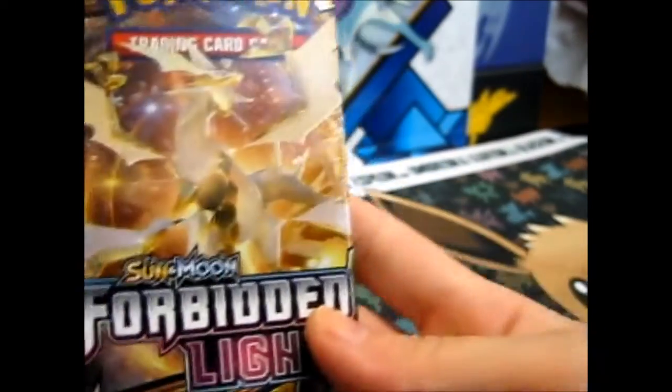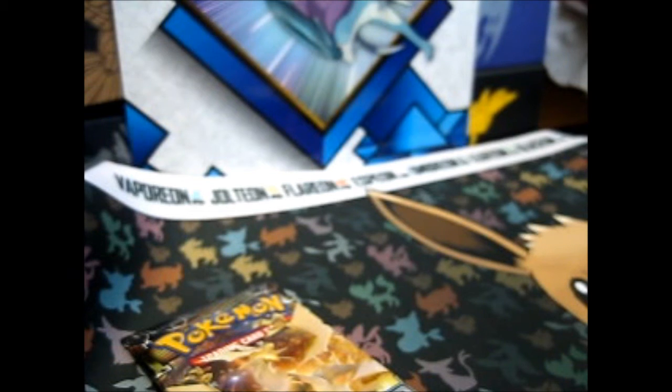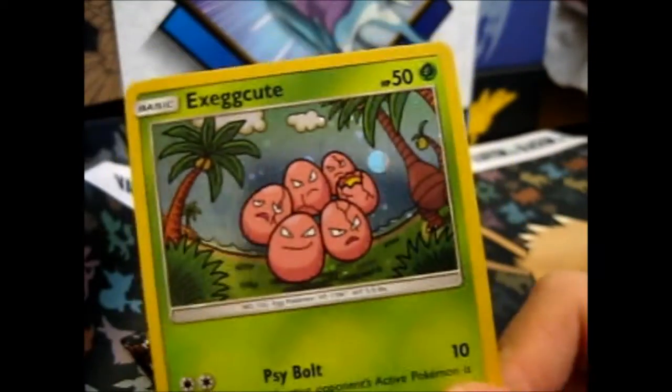So we got the Ultra Necrozma. And finally, it's a promo — an actual promo. SM119 for the Exeggcute. Sweet.